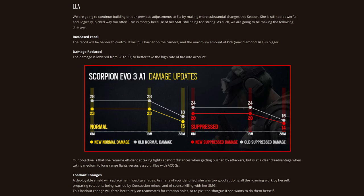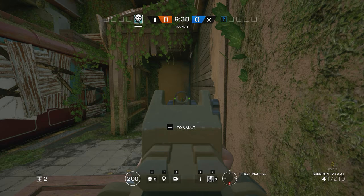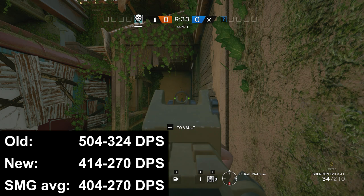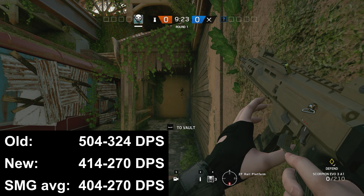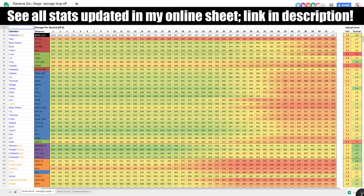Pre-patch, the Scorpion would do between 28 and 18 points of damage unsuppressed, and now it will only do 23 to 15 points of damage. This means that pre-nerf, the damage per second or DPS output was 504 and 323 at range, which used to make the Scorpion by far the most effective defender primary at all ranges. Now it's 414 and 270, which is only marginally better than the average DPS stats for the SMG class at 404 and 270.